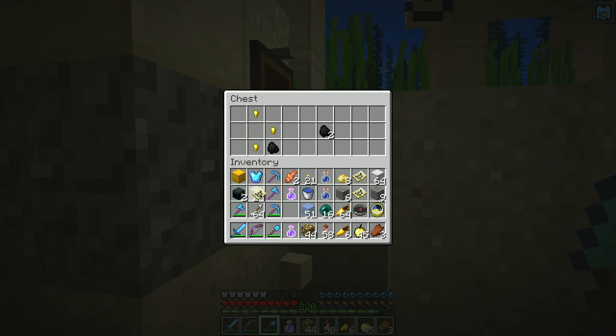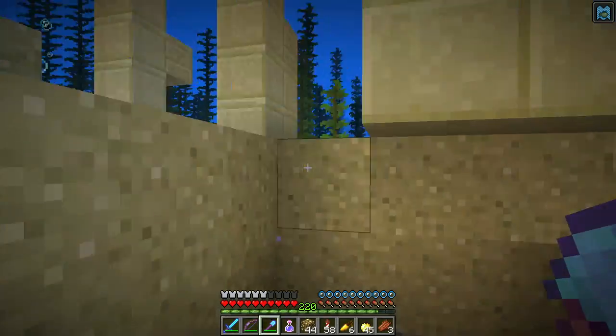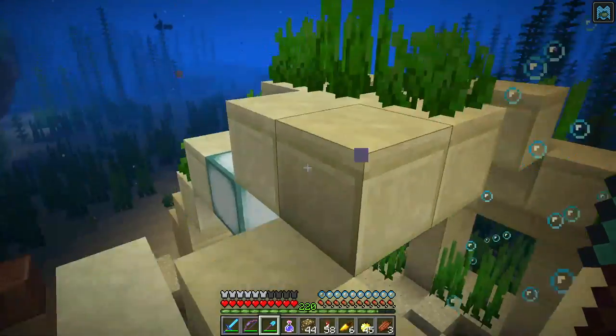What do I not need to carry around with me? I don't need to carry sand or gravel. I probably need to dump some of this stuff into my ender chest. Very cool — we found buried treasure in the sea.